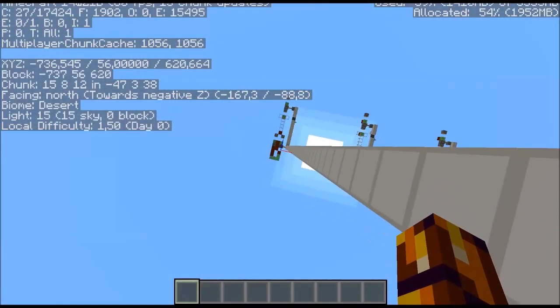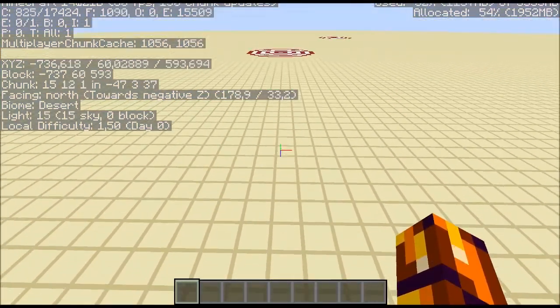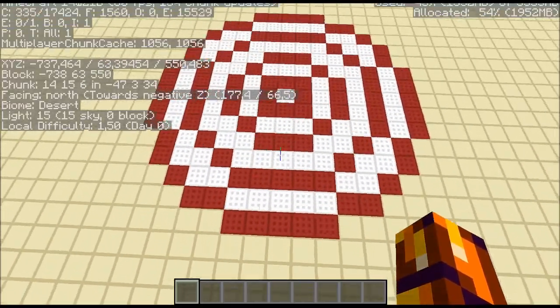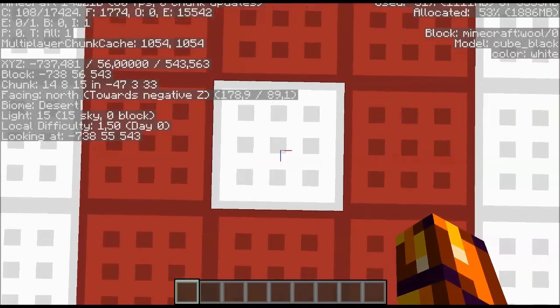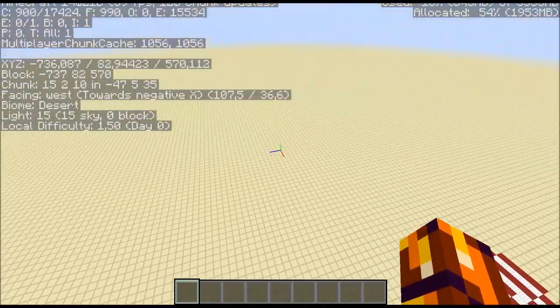The launch pad is at 620z. And the target - I did draw some bullseyes on the floor - is at 543. So the distance we have to travel is roughly 77 blocks.